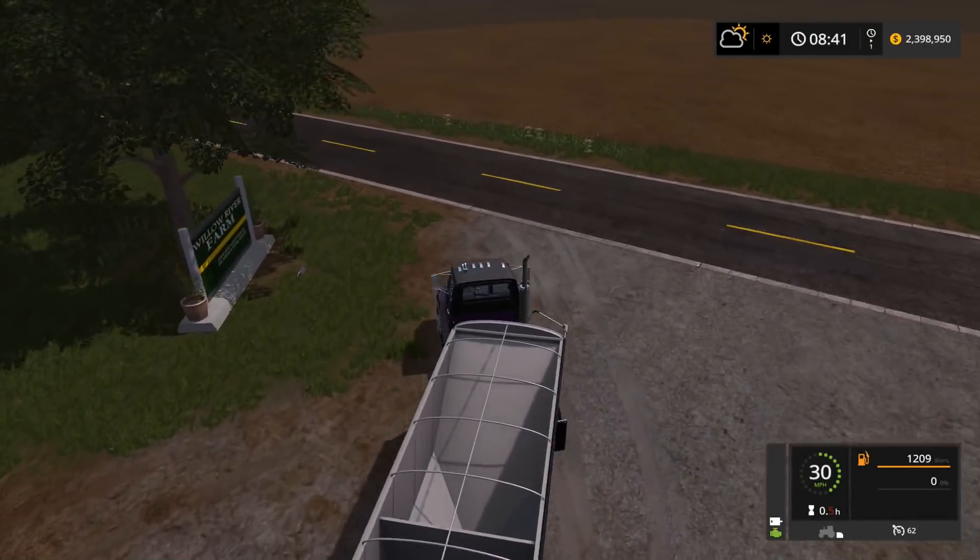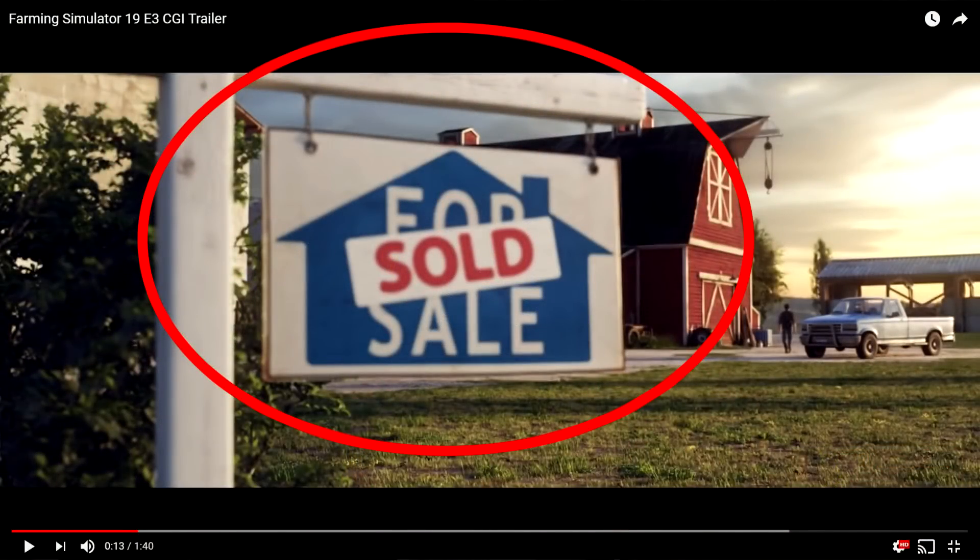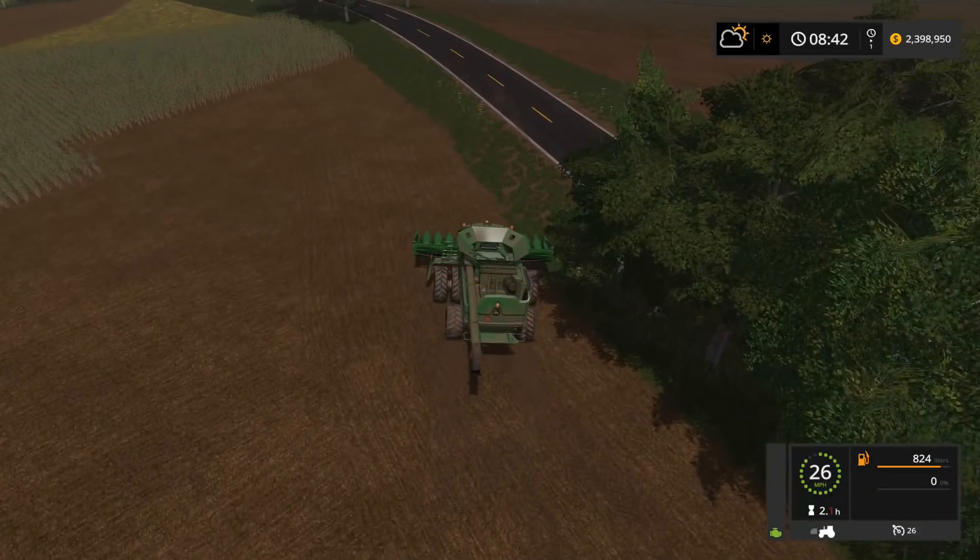At 13 seconds in there is a 'For Sale - Sold' sign, while you're looking at another good picture of the truck. It actually looks more like an 80s F-150. The 'For Sale' sign makes me curious if we'll be able to buy farms instead of just fields - if there are farm plots set up that you actually buy. Clover Creek had that option where you bought the farms and got all the fields around it. I like that idea, so Giants, wink wink.